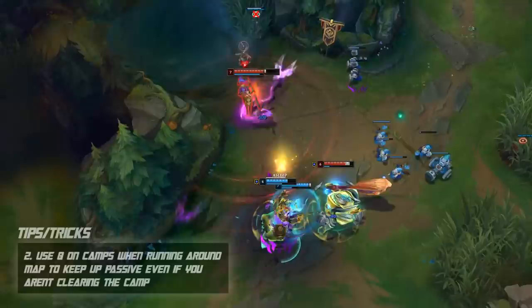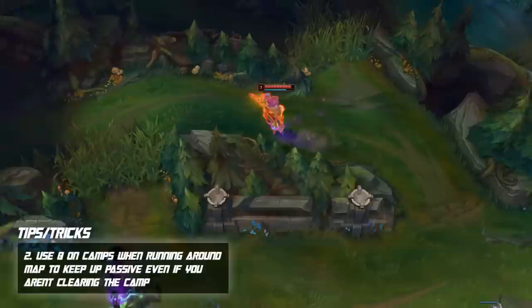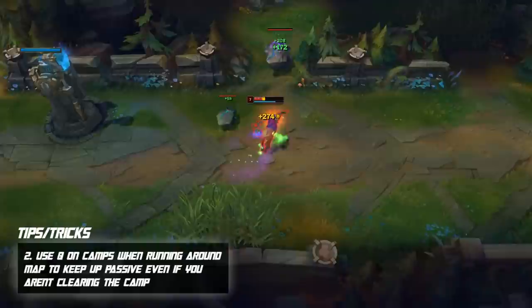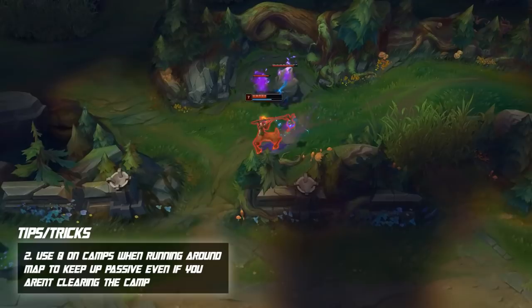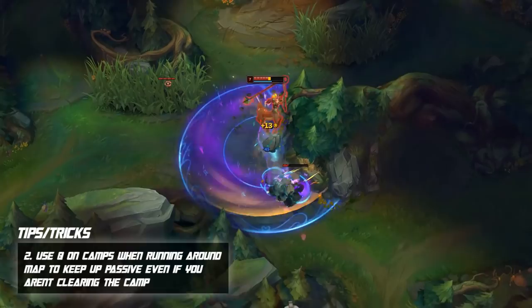Another key tip: when walking around the map and passing a camp, even if you don't intend to take it, use your Q on it to keep up your passive movement speed and get around the map faster. You'll see a great example in the background gameplay — the Lilia player uses her Q on the Krug camp to maintain movement speed from her passive so she can gap close onto the enemy AD carry faster. Without that Q on the Krug camp, she might not have gotten in range to finish off that kill.